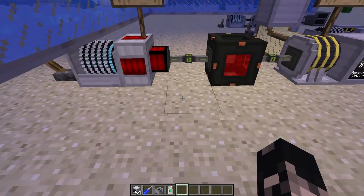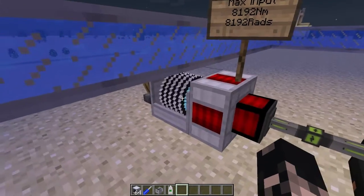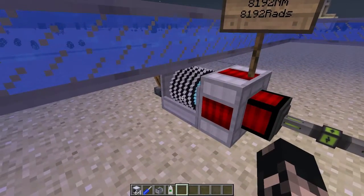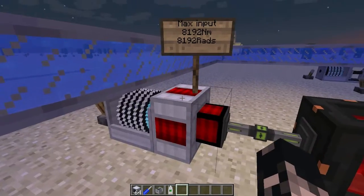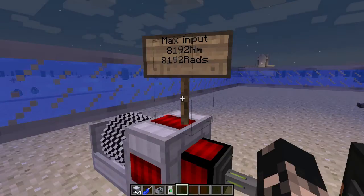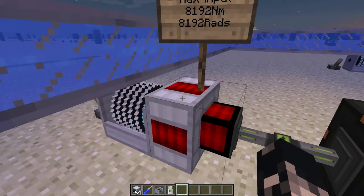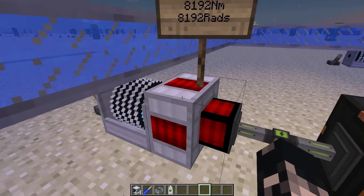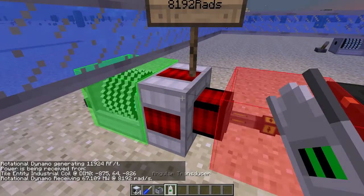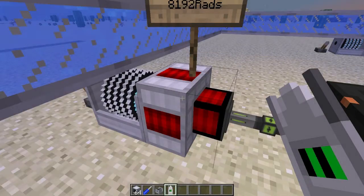So you've got the rotational dynamo here — it's what turns the torque power. I've got an infinite industrial coil powering it at the moment. I've already put a sign up here: it's got a max input of 8192 newton meters and 8192 rads. You can put more power into it but it's essentially wasted. Its current output is 11,924 RF/tick, receiving about 67 million watts at the inputs.